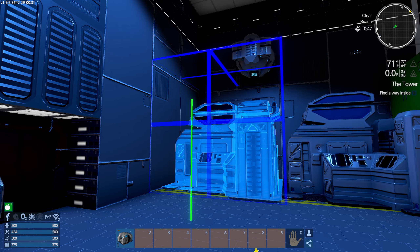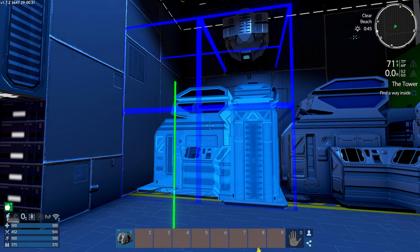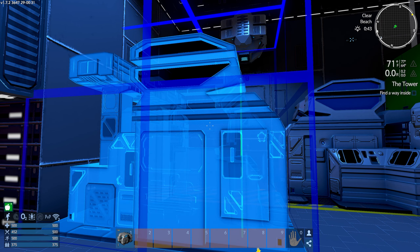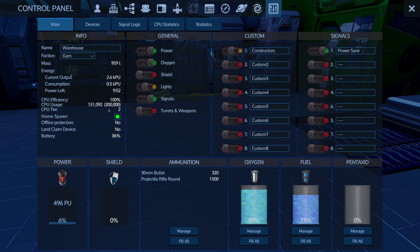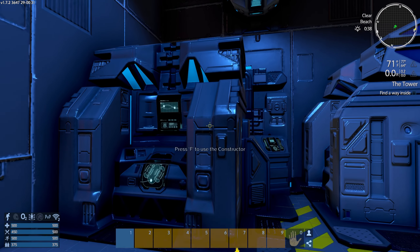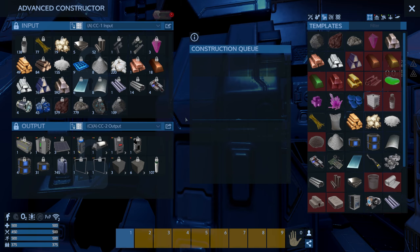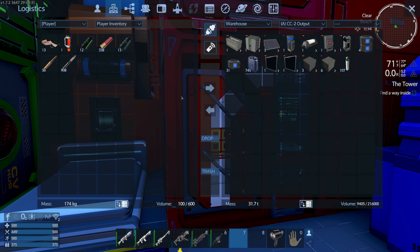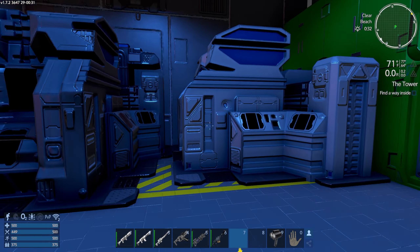Let's get the orientation right - I want it kind of the same direction but not too symmetrical. There we go - we've got an advanced constructor placed and we're still within CPU. Let's set it up and turn it off because this thing draws a lot of power.